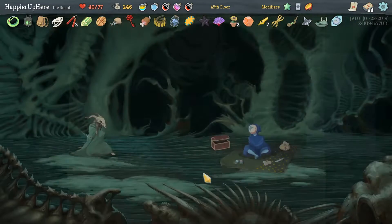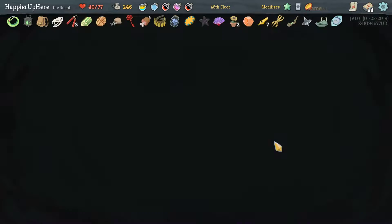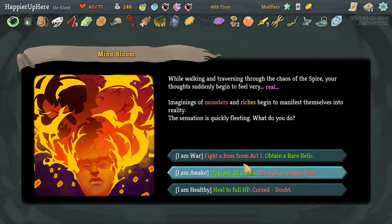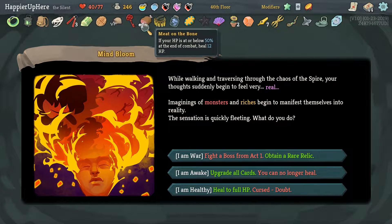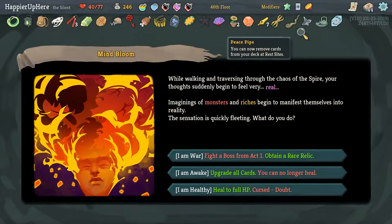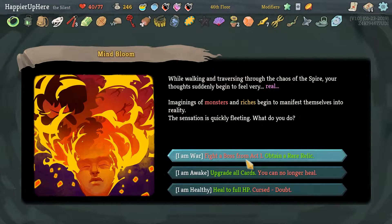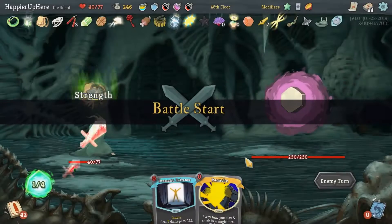I really don't want Finisher. This event would give us another Doubt curse — not great. We have 23 relics and are guaranteed two more, so we don't actually need the relic event. Not healing is also a problem though. Fine — we'll just get a rare relic then.